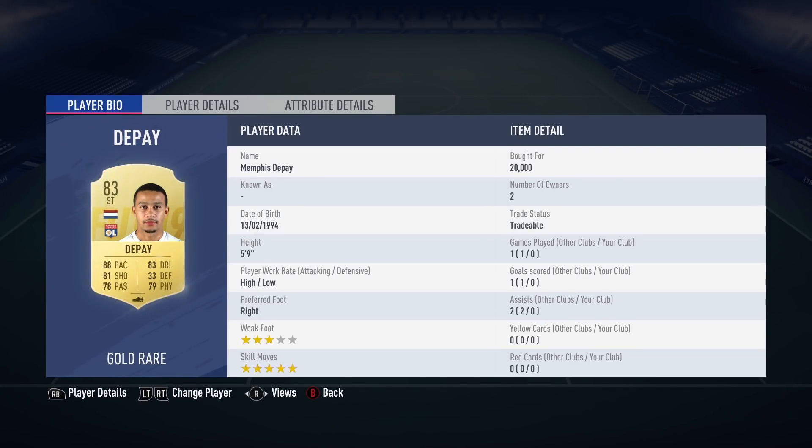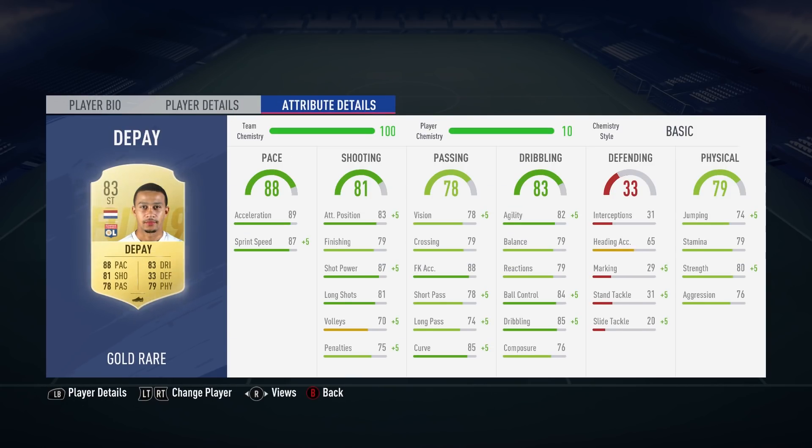Welcome back to another video. Today we're going to be talking about Memphis Depay and his 83-rated striker card, which just looks incredible. He's currently 20k and extinct, so hopefully his price range gets updated soon because I'm sure that a lot of people will want to try this card when they get their hands on FIFA 19.